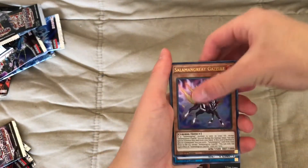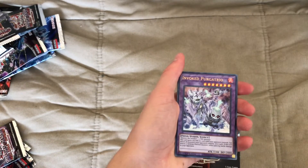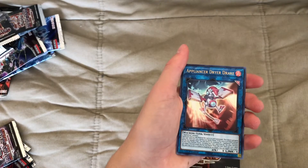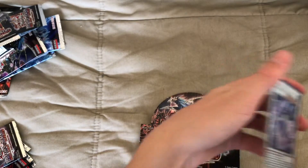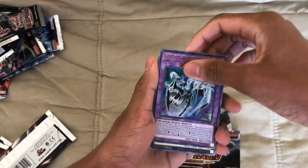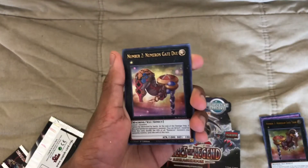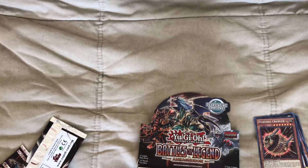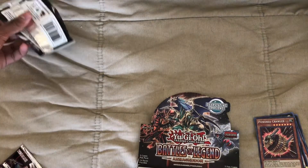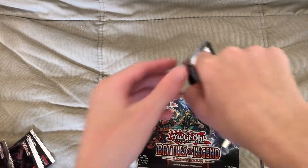Salamangreat Gazelle — we have two now! Appliancer Kappa Scale. Invoked Purgatrio. Appliancer Dryer Drake. And Glacier Fleece — I'm just going to call them Glacier Fleece. Elemental Hero Chaos Neos. Penguin Torpedo — nice, that's the second one! Okay, if we get another Penguin Torpedo, I'm going to make a penguin deck. Powered Crawler. So that just means there's a 66.666-repeating percent chance that I'm going to make a penguin deck.